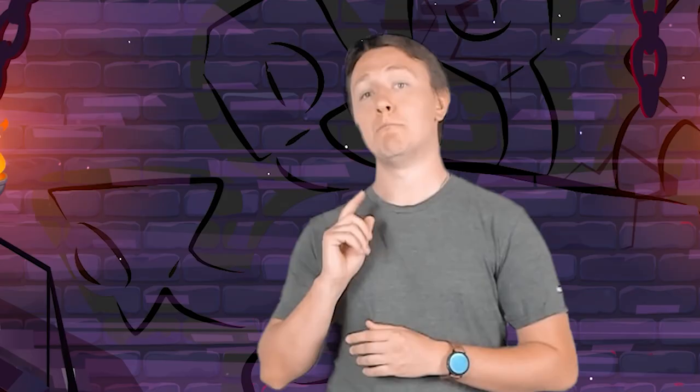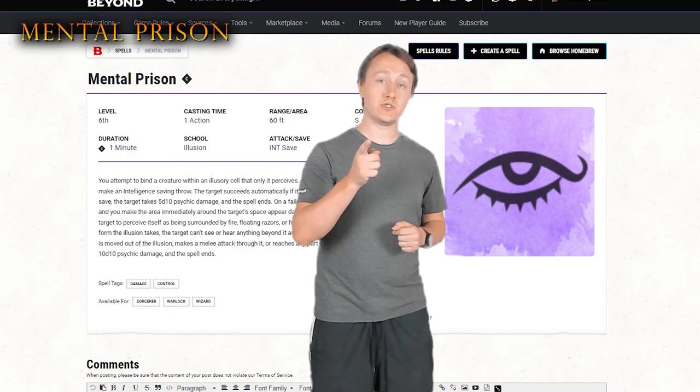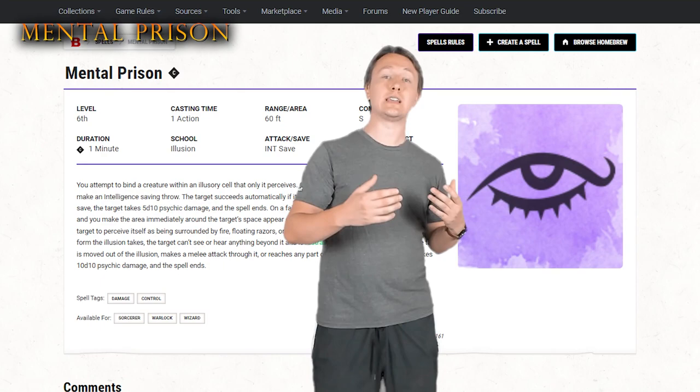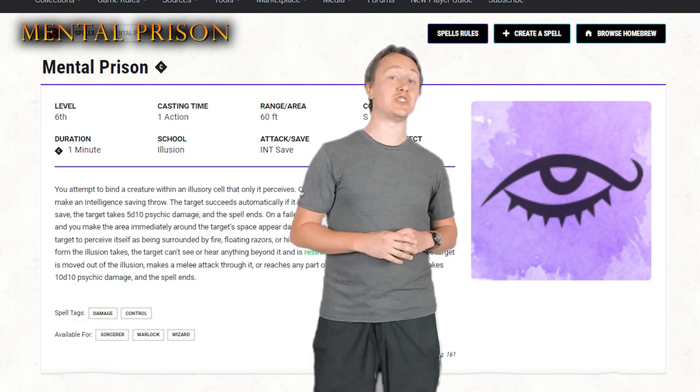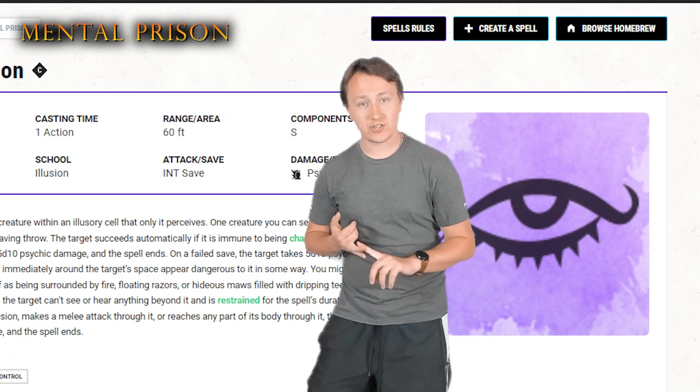Next up on our list, we have the 6th level spell, Mental Prison. This spell is one of the cooler flavored spells in the game, but it also deals a lot of damage. One creature you choose must make an Intelligence saving throw. Regardless of that save, the target takes 5d10 psychic damage. But if they fail the save, they become restrained with an illusion of your creation that can take whatever dangerous form you choose. If the creature moves out of the illusion, attacks it, or even touches it, they immediately take an additional 10d10 psychic damage, making the total damage of this spell 15d10.